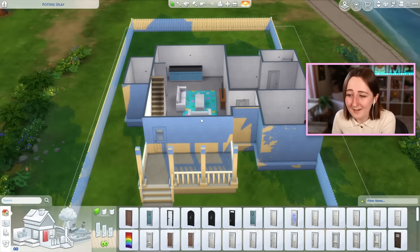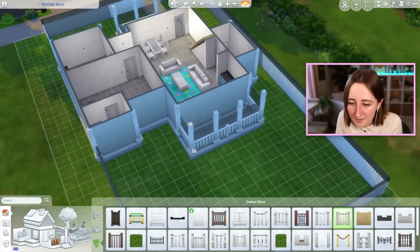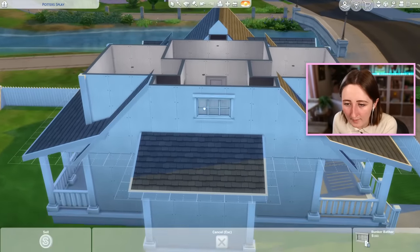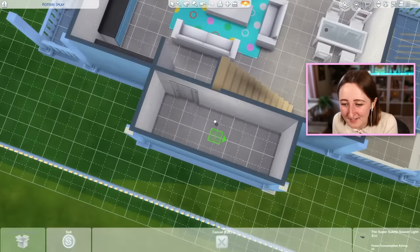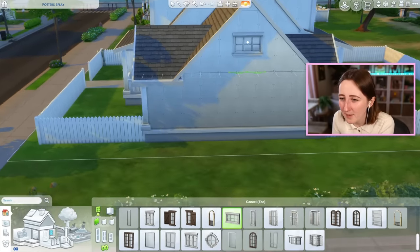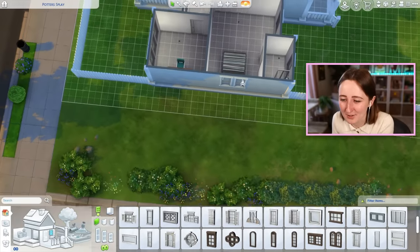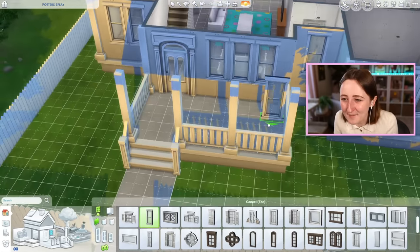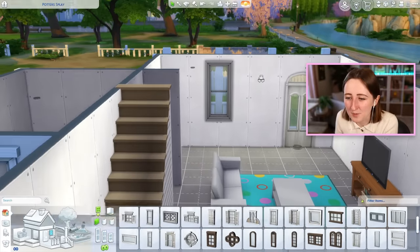Now I gotta go back and do windows because I kind of neglected that part. I should also warn you this is not a budget build — I've been more preoccupied with making it look nice than how much it costs. I'm putting these big windows kind of everywhere, and I don't know if it's too much, but I like how they look. I hate how the side of this house looks, but I guess we can just cover it with plants. The base game doors are kind of lacking, so I'm just gonna use the one I know — not too much else works as well, at least not in the base game.